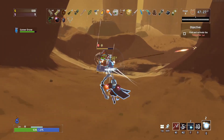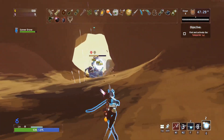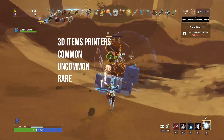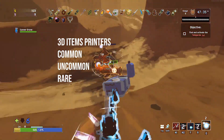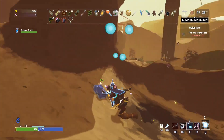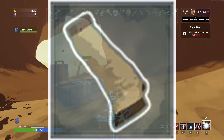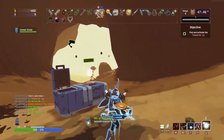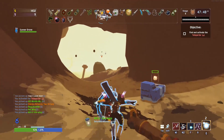Item printers, or 3D item printers as some people call them, can be found along the map in common, uncommon, and rare varieties, which swap the equivalent items randomly. If you've got multiple of one item — let's say a goat's hoof — you may want to try and trade it in, but it will take a random other white item from yourself.